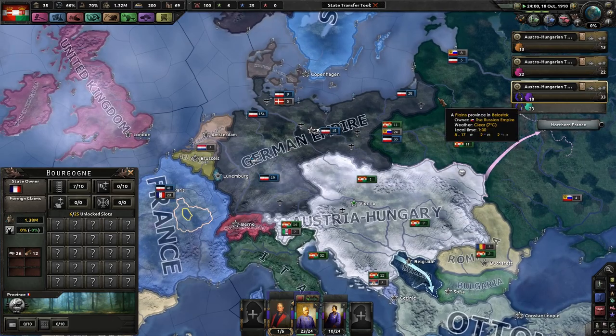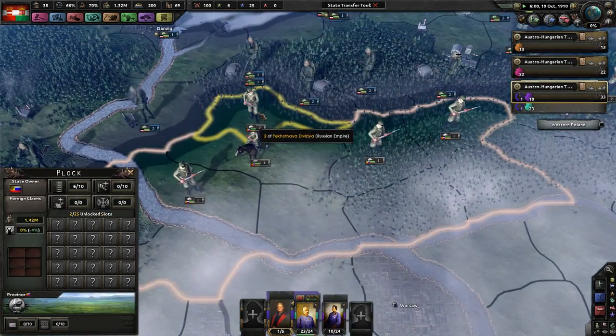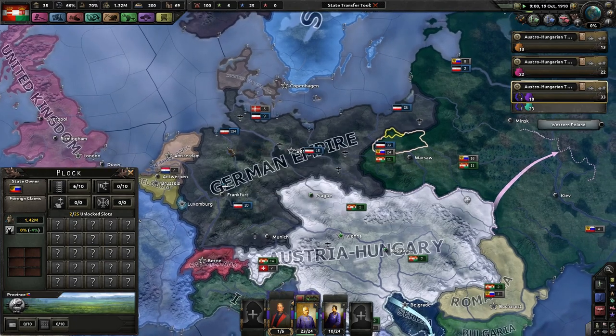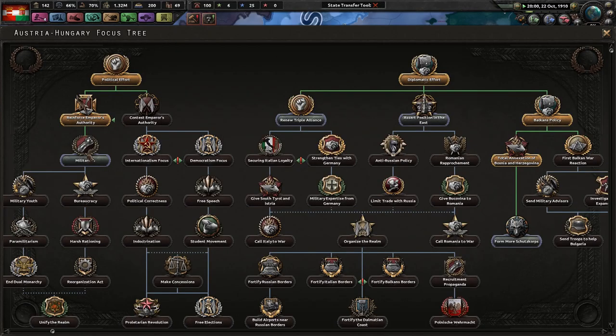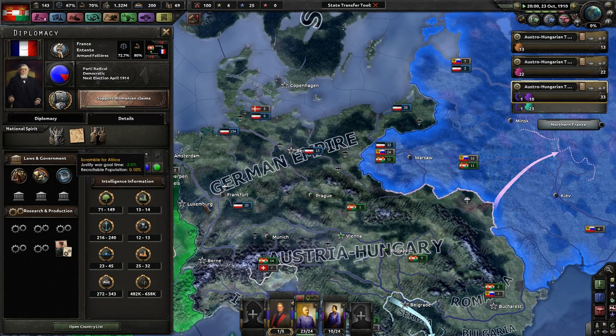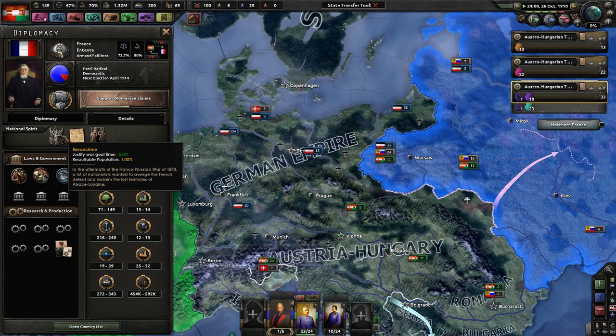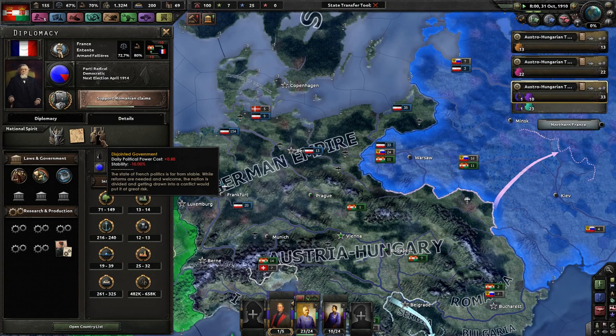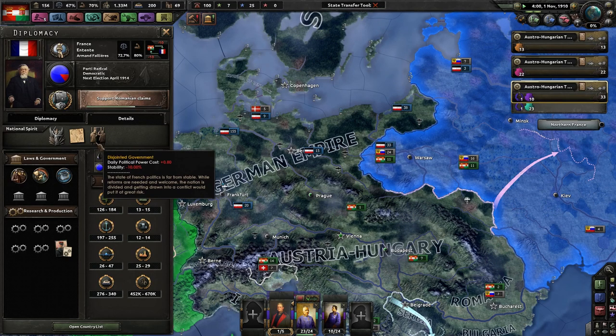Let's look at France. France, the French Republic. So they have revanchism — which makes sense because they want Alsace-Lorraine back, Elsass-Lothringen. Scramble for Africa, just like Germany and the other powers. And they have a disjointed government — which France is honestly... it always seems like ever since Napoleon, they've always been very disjointed. So they have a huge hit to political power and stability because of that.